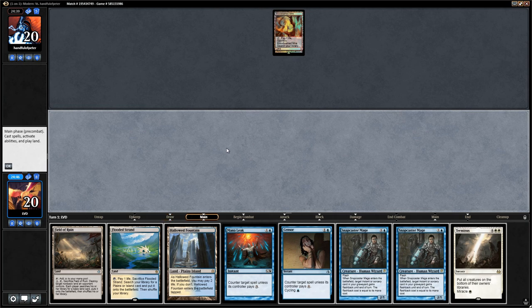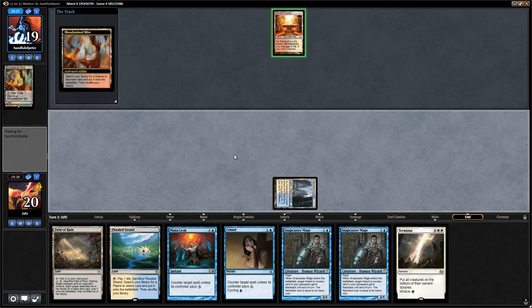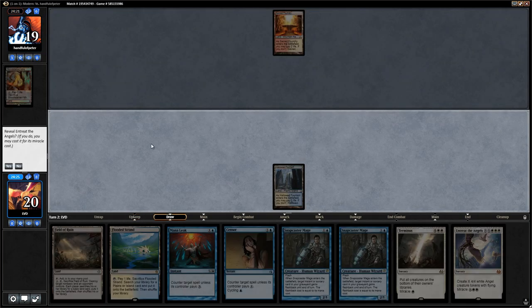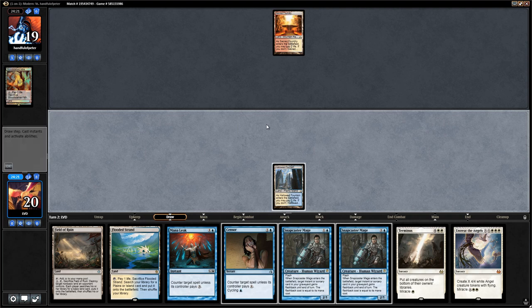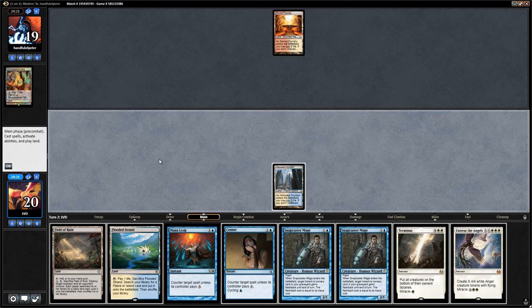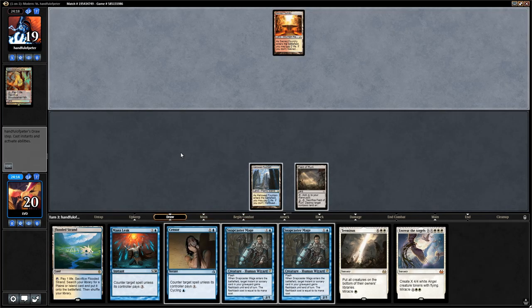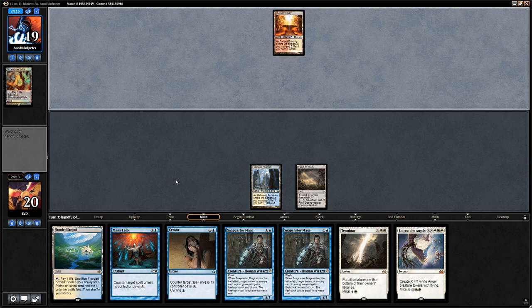We see a Terminus — let's not miracle that one. I think we can just play a tapped Hallowed Fountain. Opponent with Bloodstained Mire getting a Sacred Foundry, so it looks like a Red-White or Mardu deck potentially. But they're stuck on one land. Another miracle card — a bit early for those. Let's just play Field of Ruin and say go, keeping up Censor and Mana Leak, which are pretty effective when the opponent is stuck on one land.